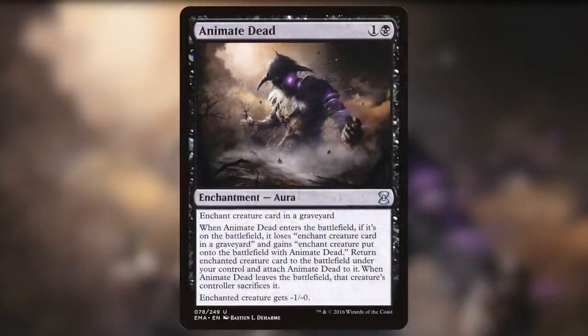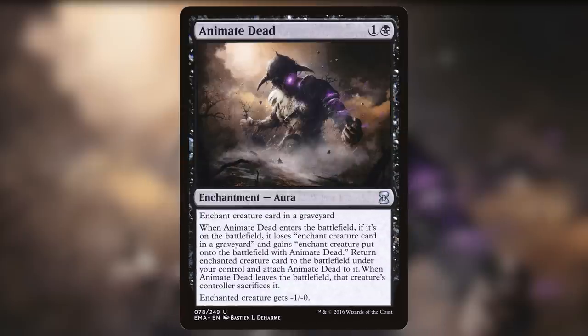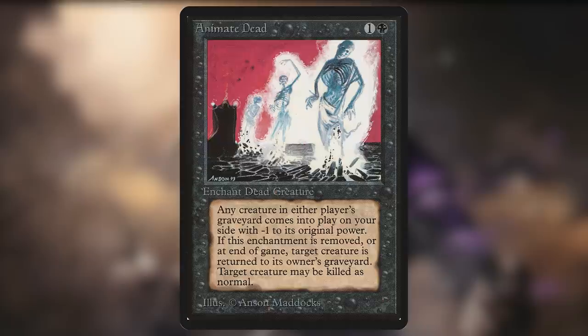Number 6 on our list is Animate Dead. This card is one and a black for an aura — a creature enchantment — that reads: Enchant creature card in a graveyard. When Animate Dead enters the battlefield, it loses 'Enchant creature card in a graveyard' and gains 'Enchant creature put onto the battlefield with Animate Dead.' Return enchanted creature card to the battlefield under your control and attach Animate Dead to it. When Animate Dead leaves the battlefield, that creature's controller sacrifices it. Enchanted creature gets -1/-0. The art throughout its history has always shown something macabre bursting from the ground with an undead energy. This card goes back all the way to the beginning, starting in Alpha — as you can see, it was hard to get the wording right even then.